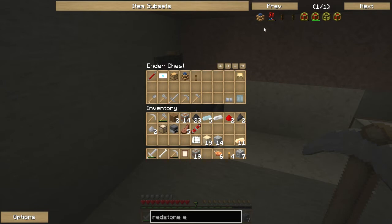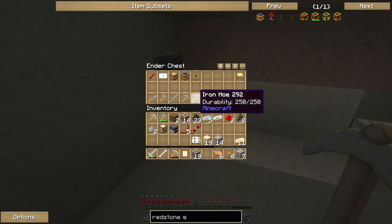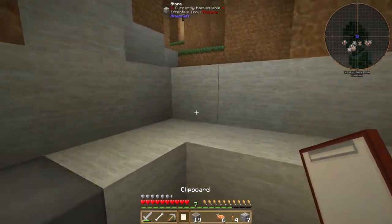We're going to put those things into our ender chest because they are two more items for our list - the lever and the redstone engine. I'm taking the rule, as I said in previous episodes, that everything we put into the system at the end has to be unused tools. So I can't use any of these tools if I want them to count for the list.